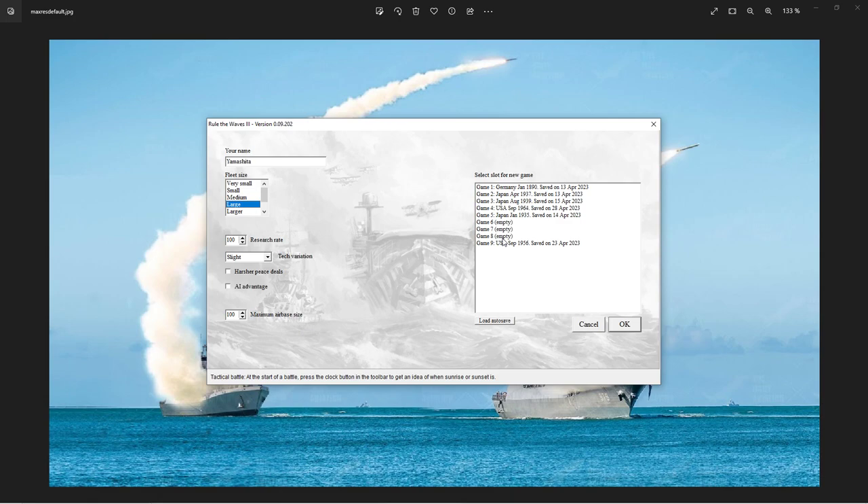So without further ado let's start the game. I'm going to go through this in a tutorial style, briefly talking in this episode about our grand strategic outlook, what we want to achieve in the big picture, and then the next couple of episodes we're going to look at designing ships. I like to go for large fleet sizes - that's a little bit more forgiving, you can lose ships and still build them up. Of course that means the AI also has larger fleets, but it makes it more fun and closer to historical timelines.